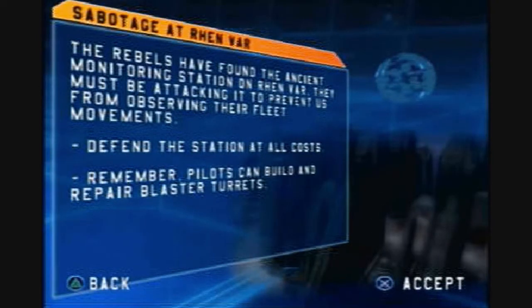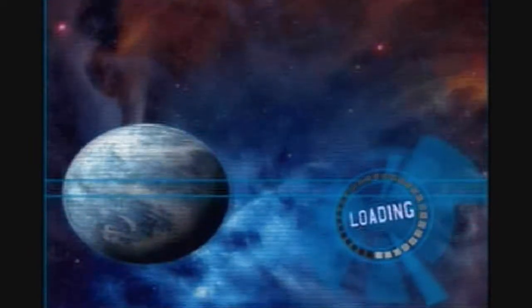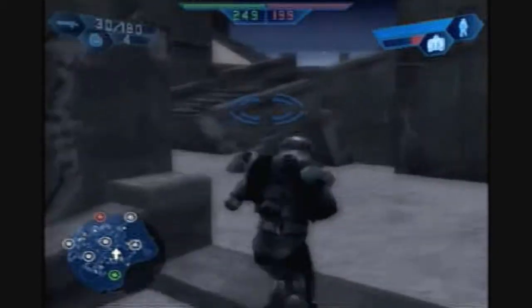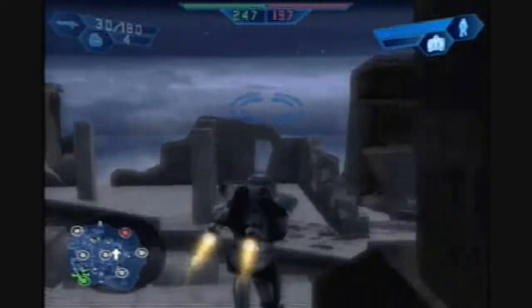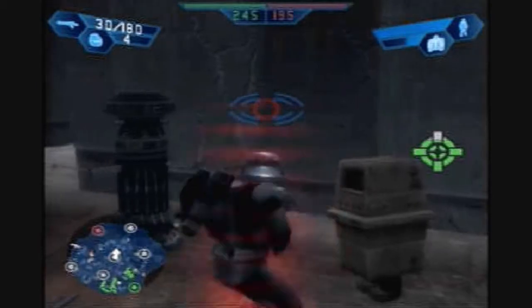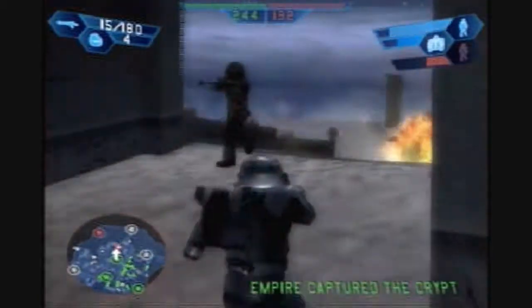Remember pilots can build and repair blaster turrets. So this is one of those infantry-specific levels — no vehicles, just soldiers and turrets. And like Kamino, each side starts off with one command post. Unfortunately, I just find this to be rather unbalanced for Galactic Civil War because of what I'm demonstrating right here — dark troopers can pretty much just jump out and grab most command posts. There's some balance, but I still feel like Empire has too much of an advantage because of the jet troopers.